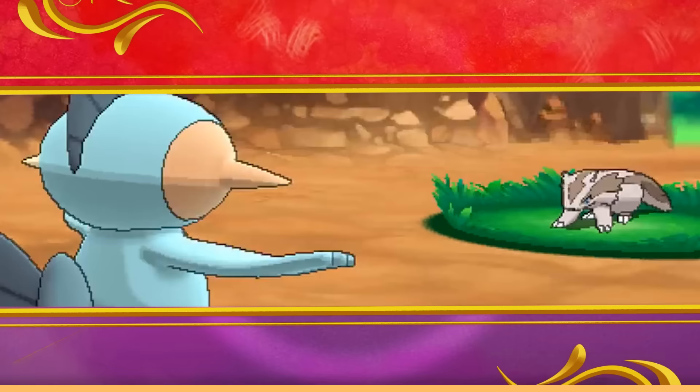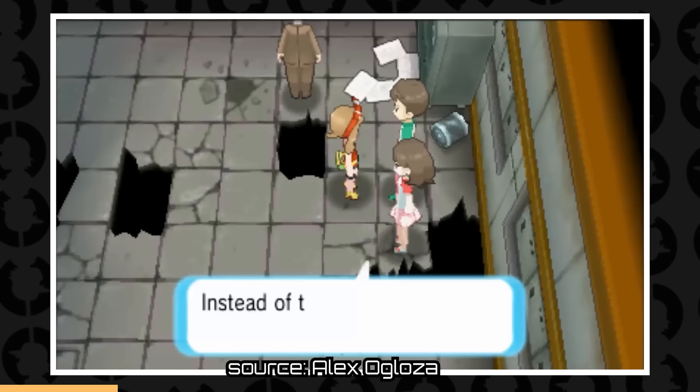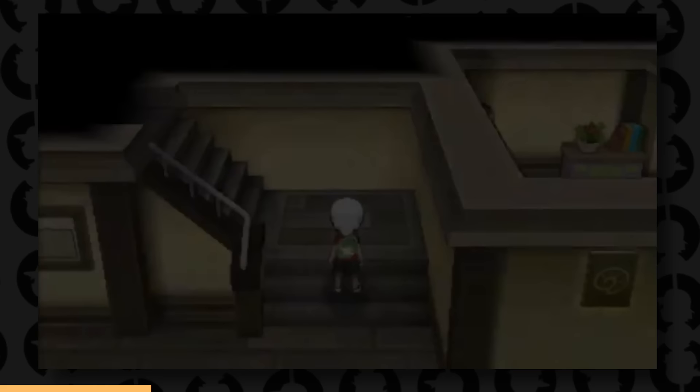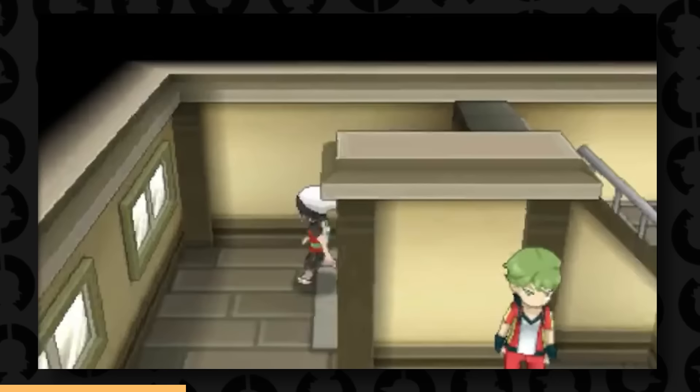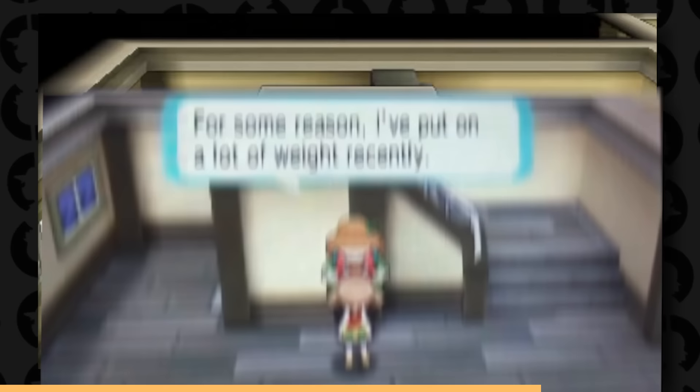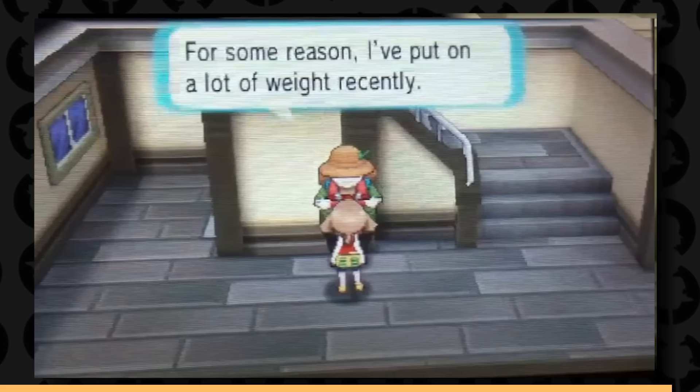There's a couple of Mawile that will give you Destiny Knots, and their names come specifically from the parents in Malcolm in the Middle — Hal and Lois. You may also know the Float Stone, an item that when held makes the Pokémon holding it much lighter. However, if you get it from the Ace Trainer who gives it to you and then return later, he will have turned into a Hiker after losing the stone, suggesting he gained his weight back — which is kind of strange.